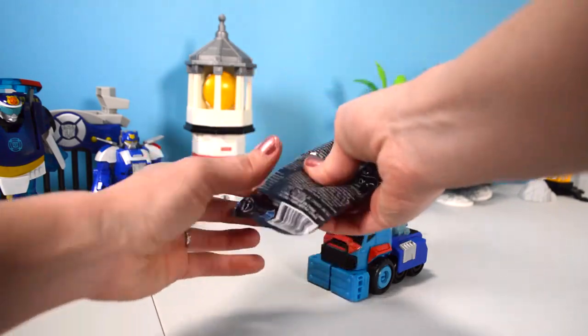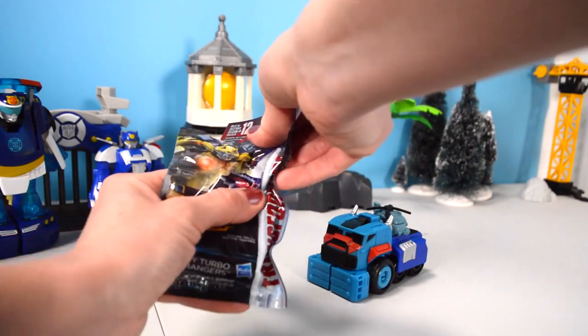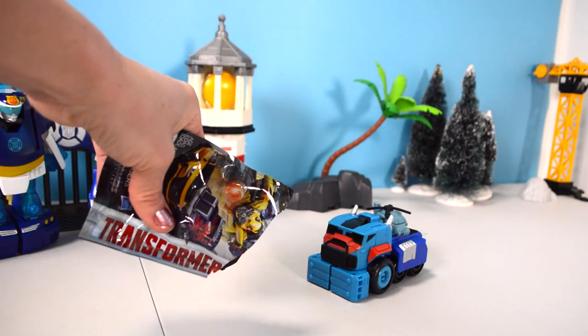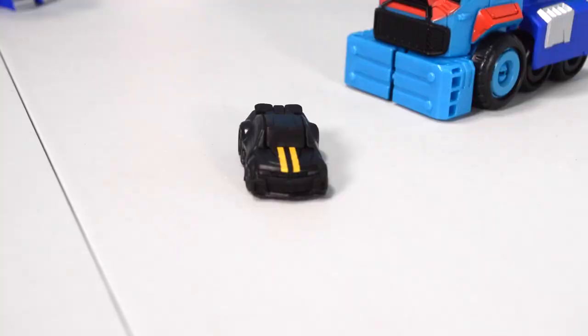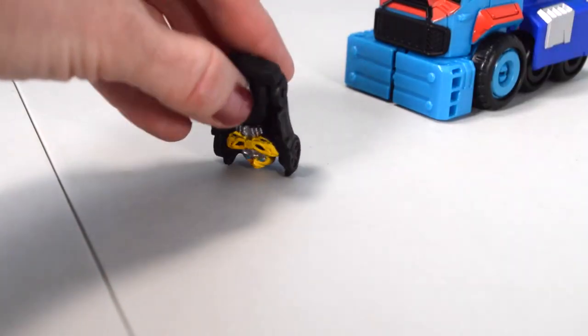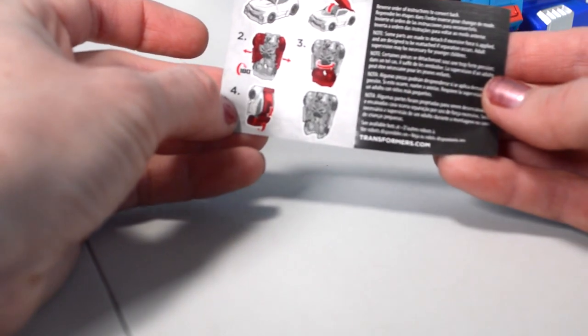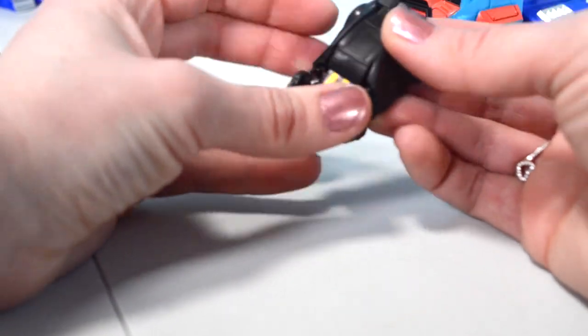This one feels like a race car too. Well, I was wrong the first time, so let's see. I was right - check it out, it's Bumblebee! He's the Night Strike Bumblebee, he's all black with two yellow lines, and he transforms through a four-step process. This is more complex - I like it. Not only do you get a surprise, you get a robot that you can transform. That's always a plus.